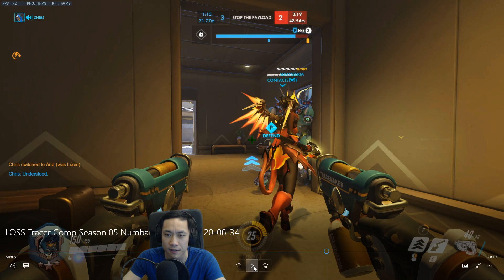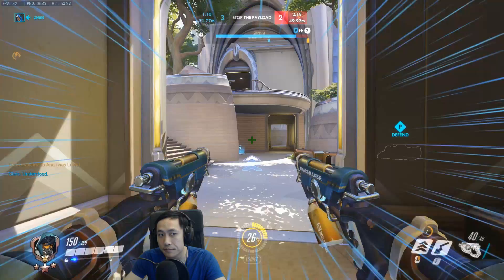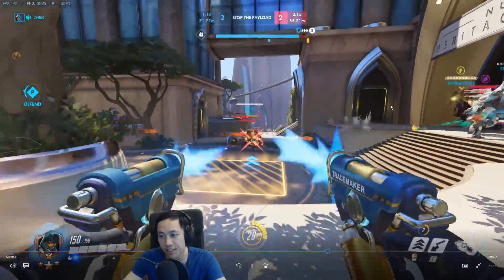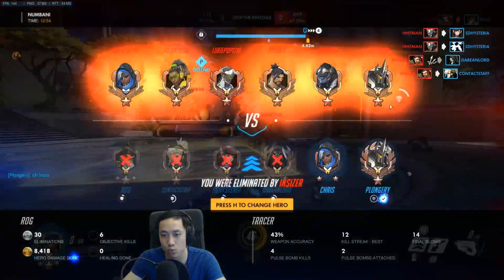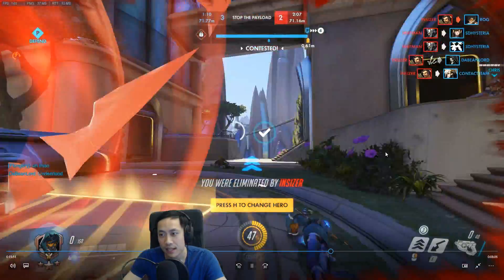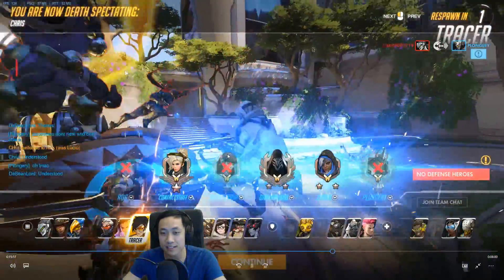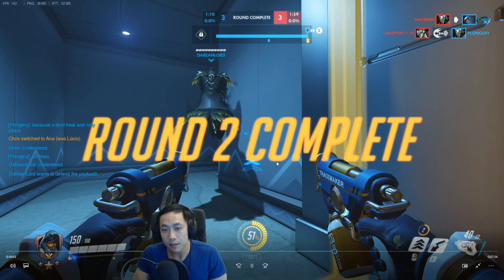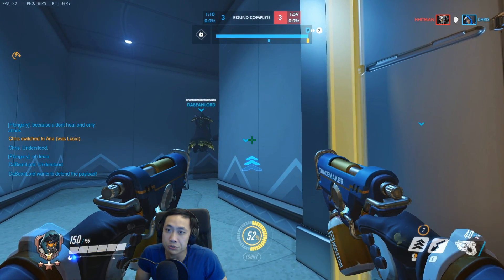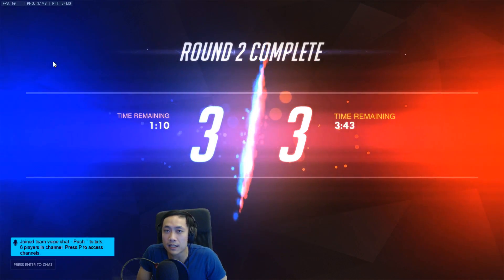You did have a little bit of a toxic teammate telling you to get off Tracer. I don't think Tracer is a bad idea here — Tracer is pretty good, she's really good on defense if you can find the timing on angles to get on the enemy team. It does look like the Hanzo is giving you a lot of trouble though. If he is, I feel like focusing the Hanzo first, or at least keeping tabs on him, will allow you to deal with him a lot better. Most of these shots are blind shots you don't see coming.